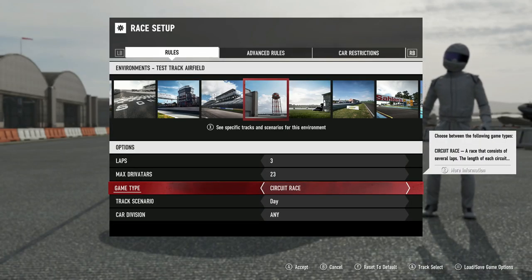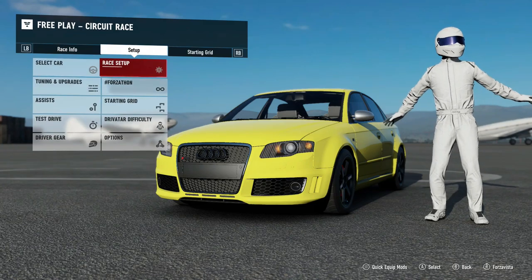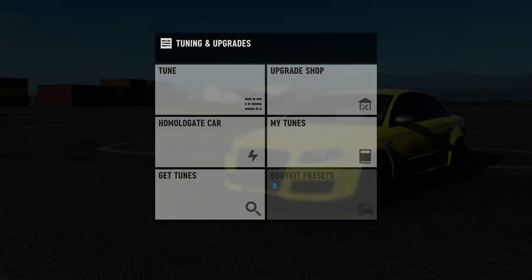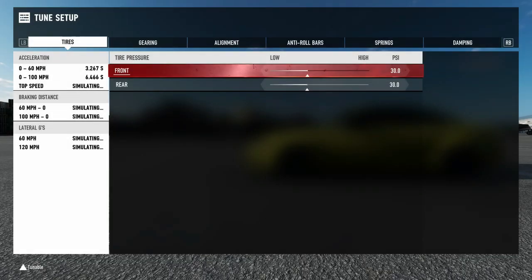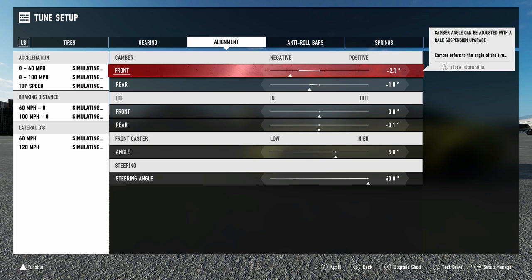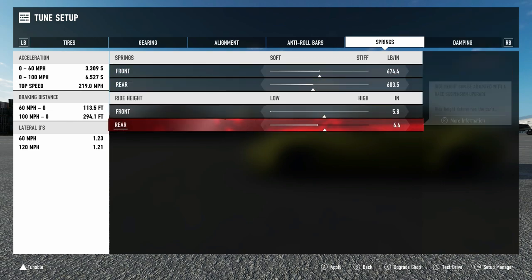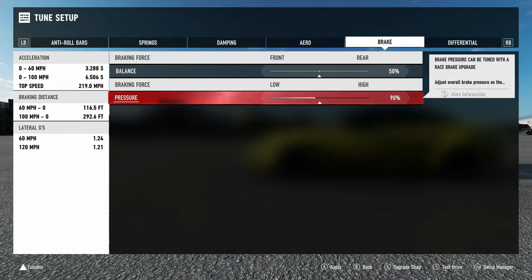Next up we're gonna do the circuit race, using this test track here for the series — the same one I used back in Forza 6. I sucked at driving back then, so it's gonna be very interesting to see how my times have improved. We're gonna throw on a basic circuit tune. We're not gonna mess with the gearing too much since we figured out a good sweet spot for drag. We're still on drift suspension, but I took the angle down from 60 to 50. We're also going to reduce braking pressure to about 85.